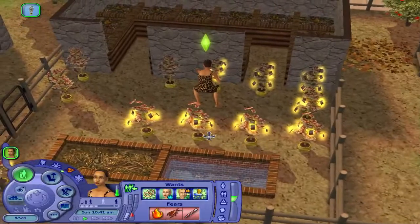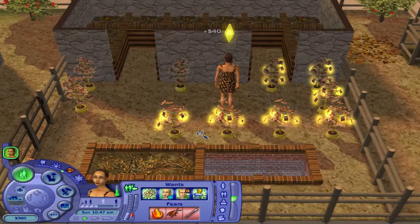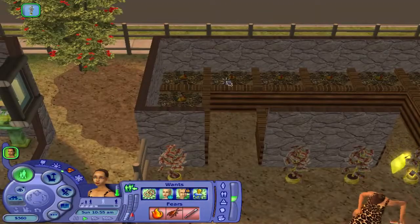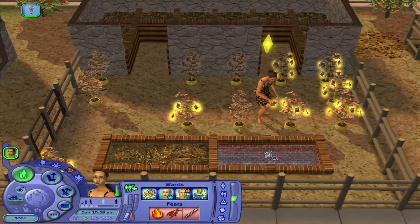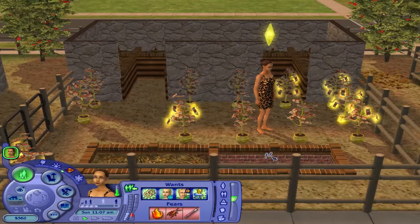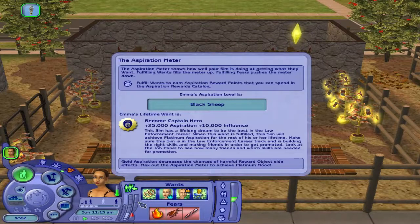If she doesn't take care of the money trees, then the money trees can die, and that means I have to delete one money tree and one chicken. If she wants to buy more chickens, she has to go to the store to buy more. Otherwise, she cannot have any more chickens other than the ones given to her at the beginning of the Medieval Charter Challenge. Her aspiration level is a black sheep because I haven't really focused on her aspiration — she's pretty desperate right now.